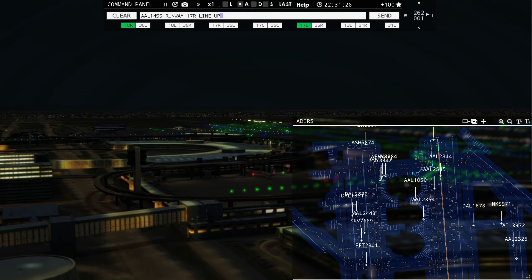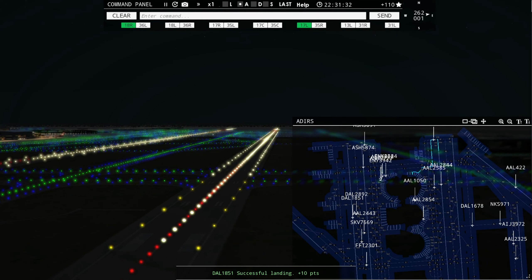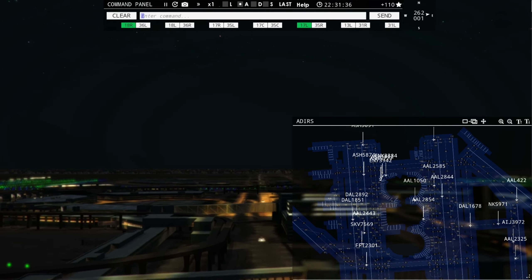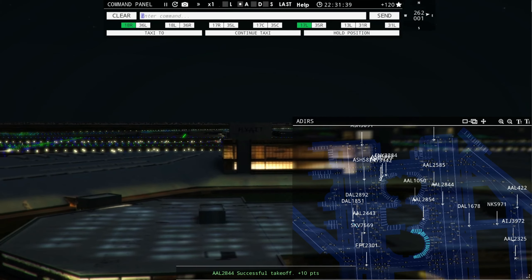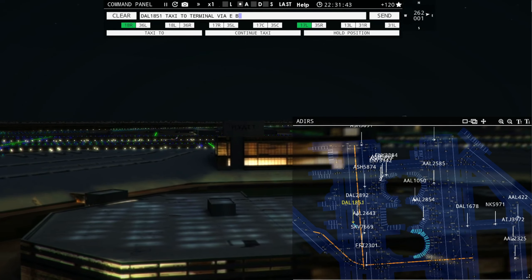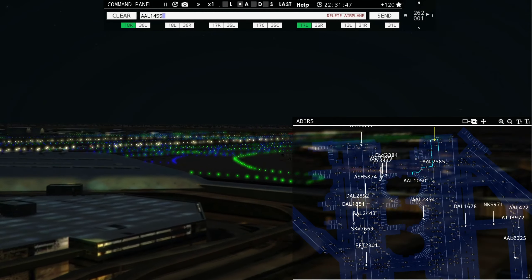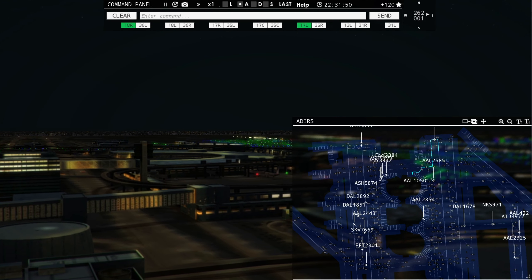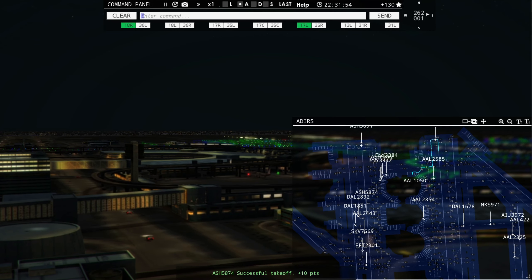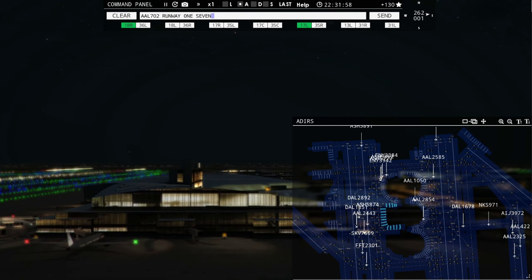American 1050, 17 right, pushback approved. Envoy 3384, pushback approved, expect runway 18 left. American 2325, taxi to terminal. United 1444 with you, runway 17 left. Delta 2892, taxi to terminal via Echo Bravo. Air Shuttle 5891, runway 18 left, line up and wait. American 1455, runway 17 right, line up and wait.